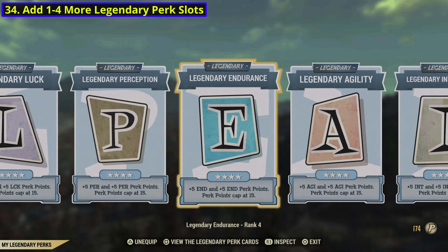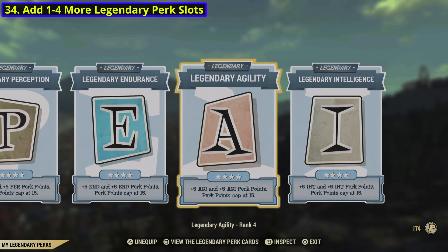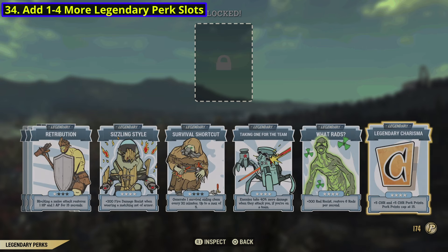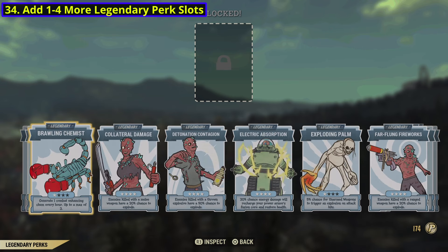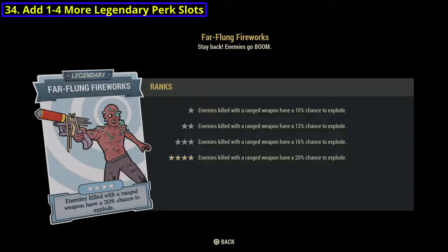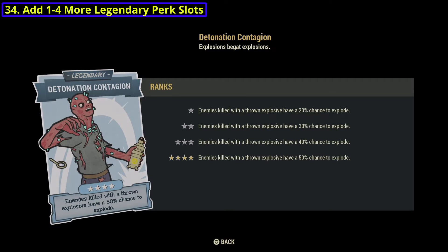For number 34, I think we could use at least one to four more legendary perk slots. These have not been changed once since they were added, and I think it's time we have the ability to have more. Personally, all of my legendary perk slots are attributed to special stats, so I don't really have the opportunity to play around with some of the other ones. My character is over level 1,000 — I feel like I've earned the right to have a few more. If the way they want to implement it is that you can have the first six carry over to other characters like normal, and maybe four after that that don't transfer and you actually have to get on each character individually, I'd be okay with that.